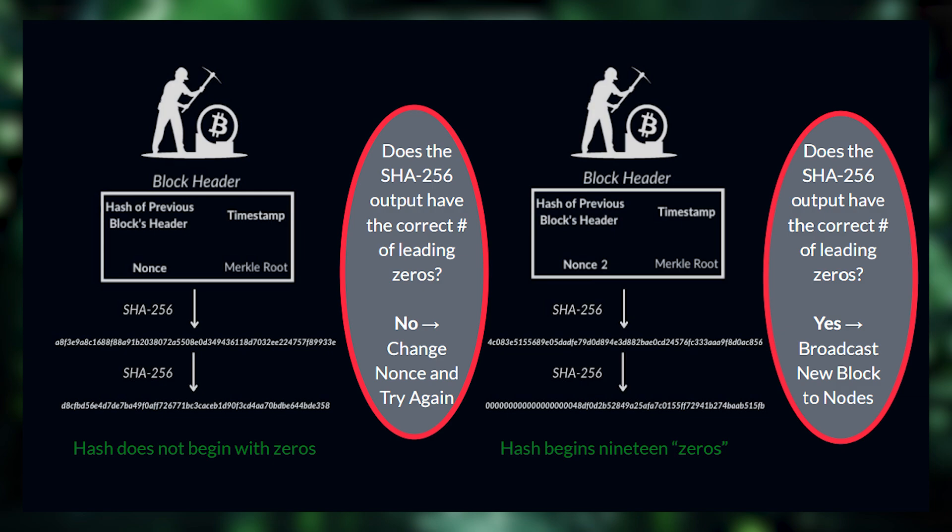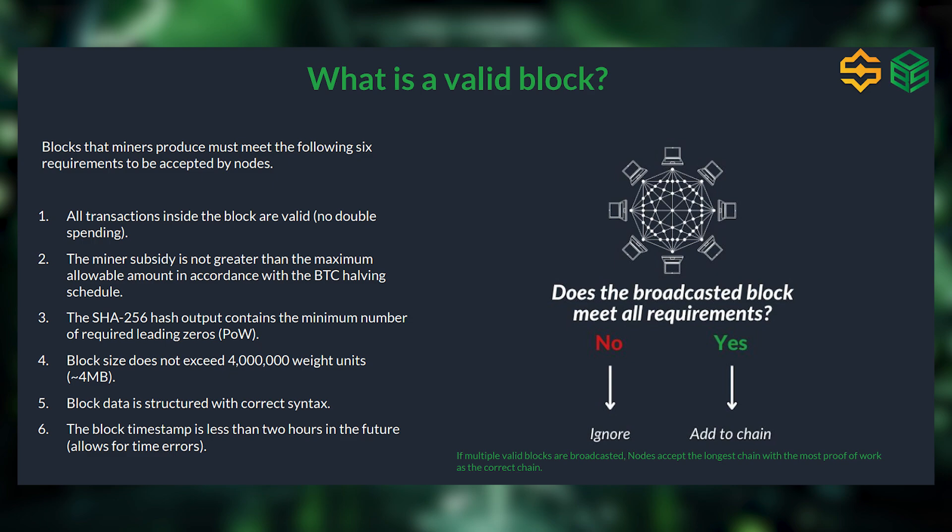Once they've found a NONCE that delivers a valid output, they broadcast the new block to every miner and node on the network. Everyone else can then verify for themselves that the output is valid without having to continue hashing themselves. This is the process known as proof-of-work — the broadcasting of a block with a valid output and the correct number of leading zeros is proof that the miner used enough computational power.